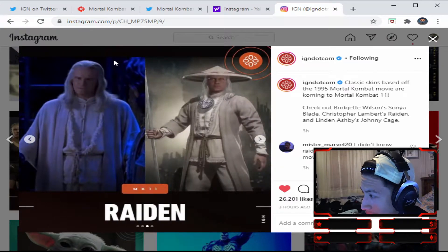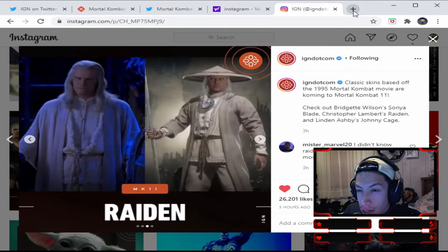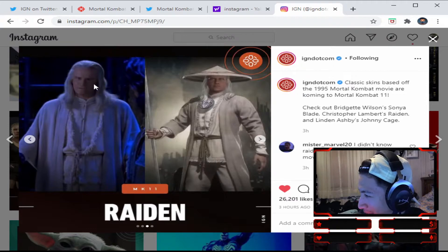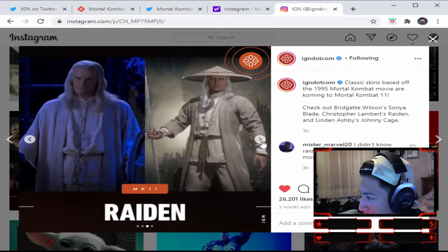Now we're going to go on to Raiden. This is Raiden in his movie look — brings me back. I was born in 93, so I was pretty young, maybe about five or six. This movie's older than me, I'm pretty sure. But back to the Raiden skin — this is so nice, this is amazing. He has a cloak, a little centerpiece right there. I think that was towards the end of the movie where you saw him in his full getup. And he has a staff. They're simple, but it's classic. If you haven't seen the movie, go watch it now. They're dope, 10 out of 10 for me.